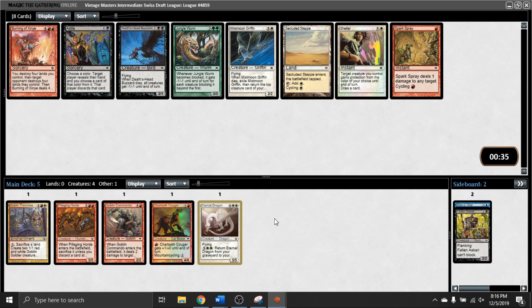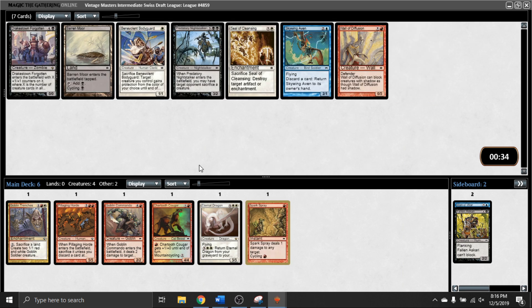In this pack I'm not seeing a ton of cards I love. Spark Spray and Secluded Step are fine. I don't think this is a Burning Deck. There's a Buzzard here too, but I think we're trying to move off of black. I'm still not sure about white. If I were sure, I think I would take the land, but I'm going to start with the Spark Spray here. I think red has been the most open throughout this pack, and let's just stay on this plan. In the next pack, Benevolent Bodyguard is fine. Predatory Night Stalker is probably decent, but you have diminishing returns with your five-mana cards. I think I'm going to take Skywing Haven. I think it's better than Benevolent Bodyguard, and even though I have more of an incentive to play red-white, this card is just significantly better. Could be a little too much waffling, but I'm not even sure I would main the Bodyguard.